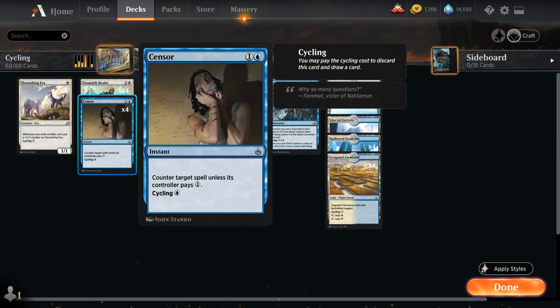A powerful addition from Amonkhet is Censor, a two-mana instant that counters target spell unless its controller pays one. In a cycling deck, it's not too difficult to keep up mana for Censor, and if the opponent doesn't play into it, we can just cycle away a few cards end of turn. And if the opponent has a lot of lands in play, we can cycle away Censor for just a single blue mana.